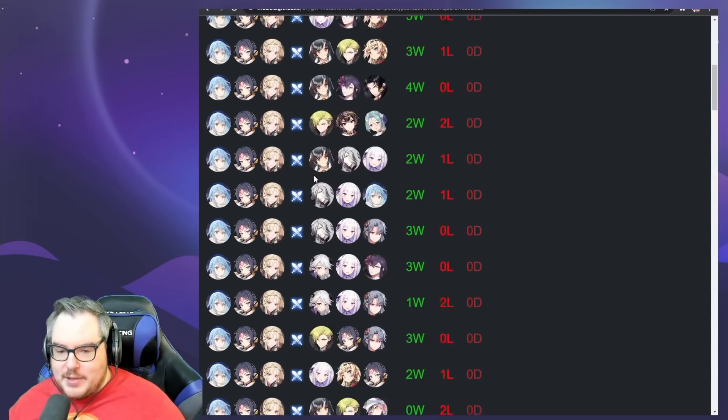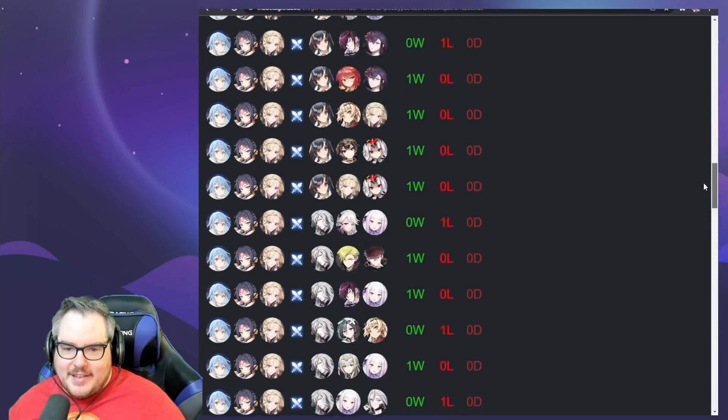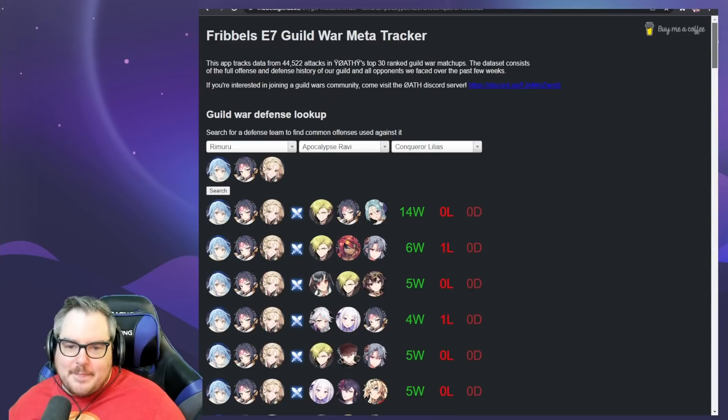You can see how that works — A.Ravi going into Doris, Rimaru going into Krau, and A.Ravi getting tanked by Lilius. Basically three super tanky units that aren't going to die, and they don't have a healer outside of A.Ravi technically, so they'll get the kill eventually. If you scroll down to the bottom you can see the losses — like you probably shouldn't try to use Luna, Emilia, Selene for example. That's not your go-to.